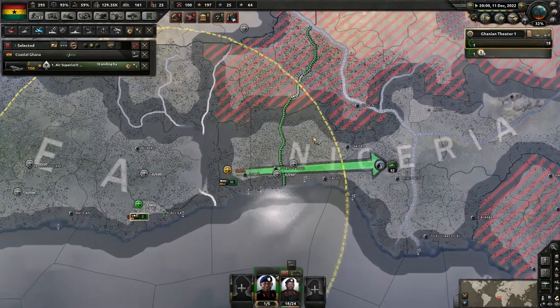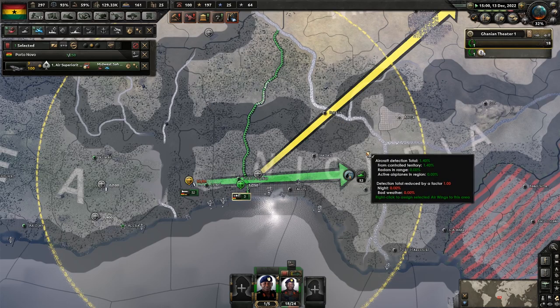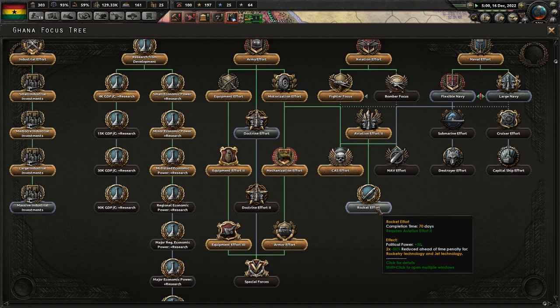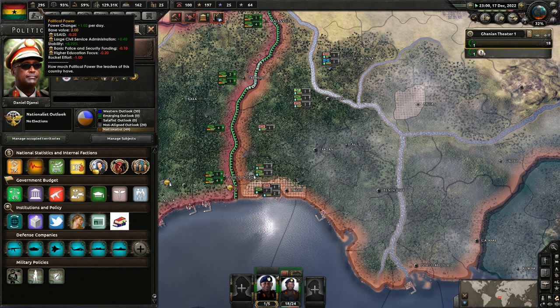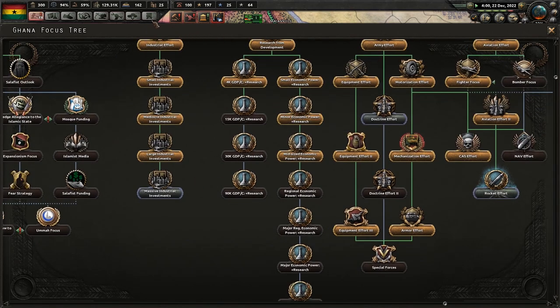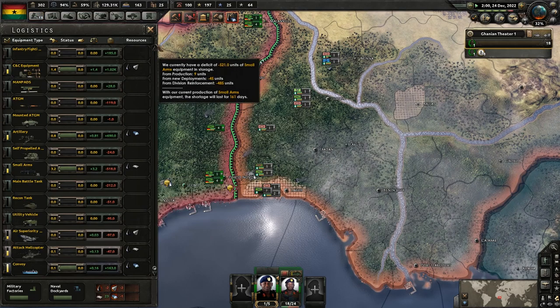They're fairly short range, so let's move them up to the front — air superiority and interception. The national focus gives 50 political power — I will take the political power. That actually cost me some political power to start. There's a massive industrial investments focus — we need to take that as well. We're not going to be doing any more war until we recover our small arms at the very least. We're just going to take 160 days and build up a bit of a stockpile.